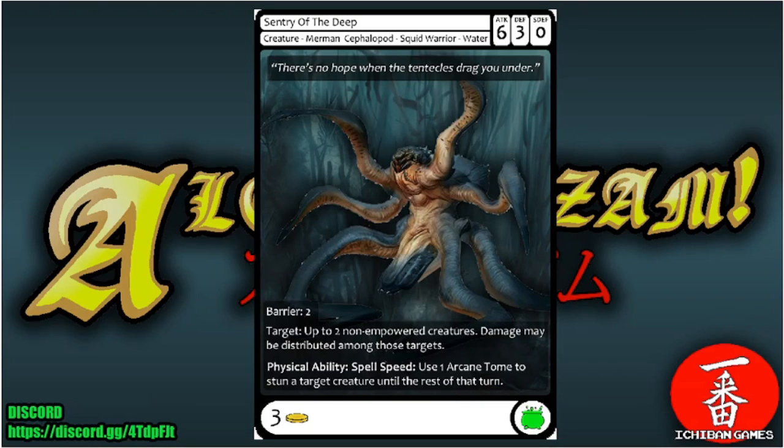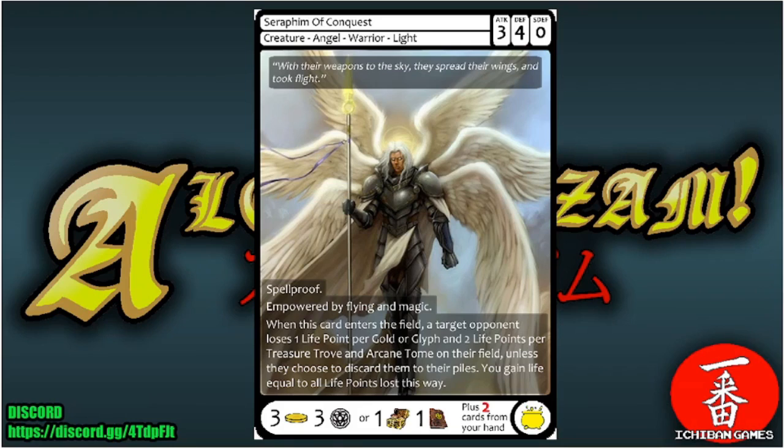Next is Sentry of the Deep, an uncommon creature — Merman Cephalopod Squid Warrior of the Water faction with attack six, defense three, special defense zero, casting cost three gold. It has barrier and can target up to two non-empowered creatures to distribute its damage among them. Physical ability spell speed: use one arcane tome to stun a target creature until end of that turn.